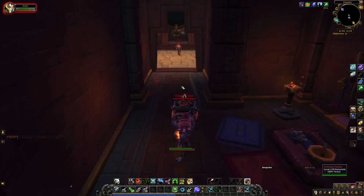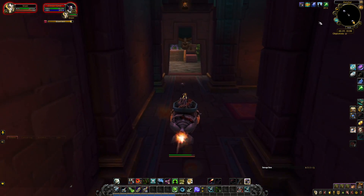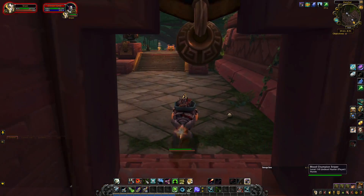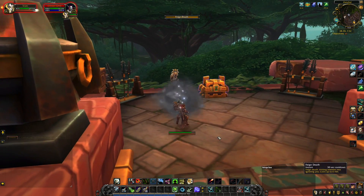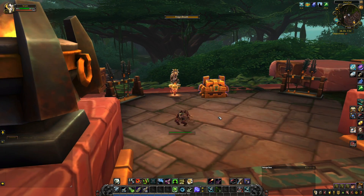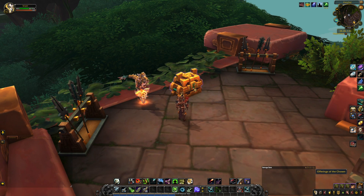I'm going to go through this entrance. You can see these hallways and it's just on the other side of this hallway. Feign death again to get the mobs off me, and then open the treasure chest.